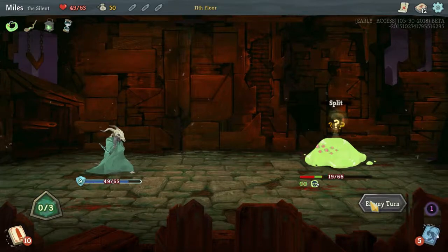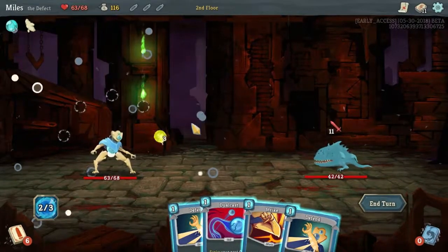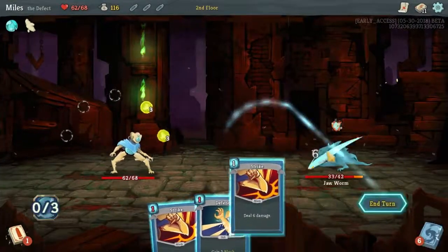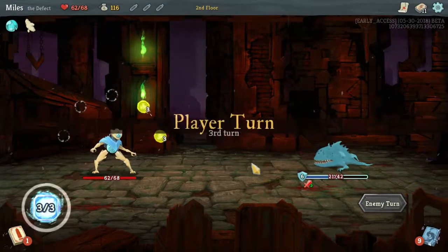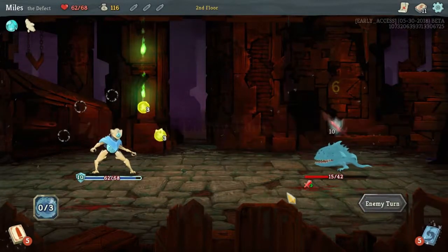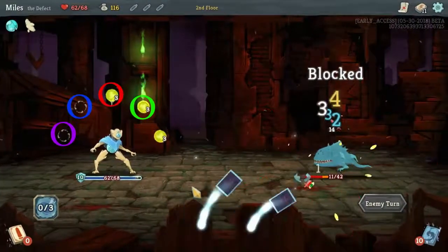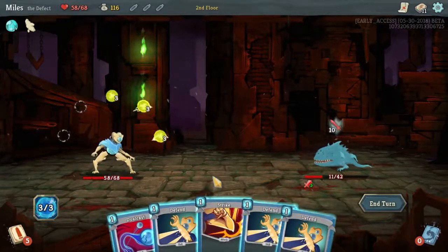The third character is the Defect. The Defect starts with 75 hit points and 99 gold, right in the center of the other two. The Defect's starting relic is the Cracked Core, and here's where things get complicated. The Defect has a unique play style — it has the ability to channel orbs, which have passive and active effects. When you channel an orb, it floats above your head in one of the orb slots. While it's in the slot, it provides its passive effect. If every orb slot is full and you channel another one, the rightmost orb is evoked — it uses its active effect and is removed — then all orbs rotate clockwise and the new orb starts in the leftmost slot.